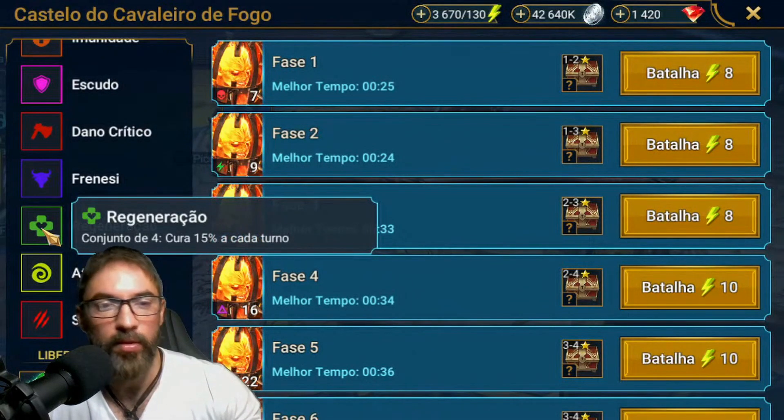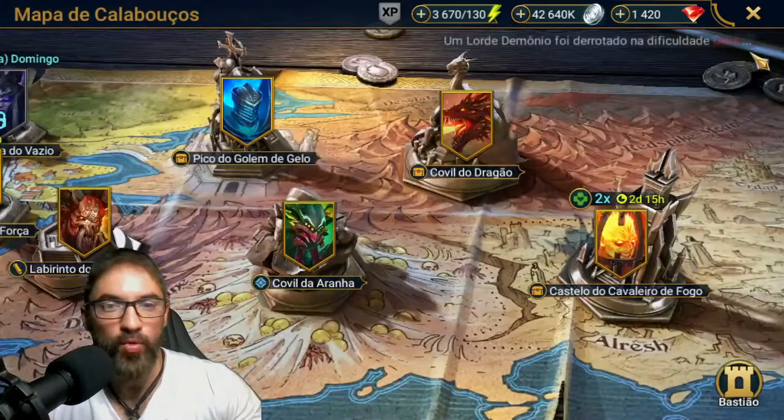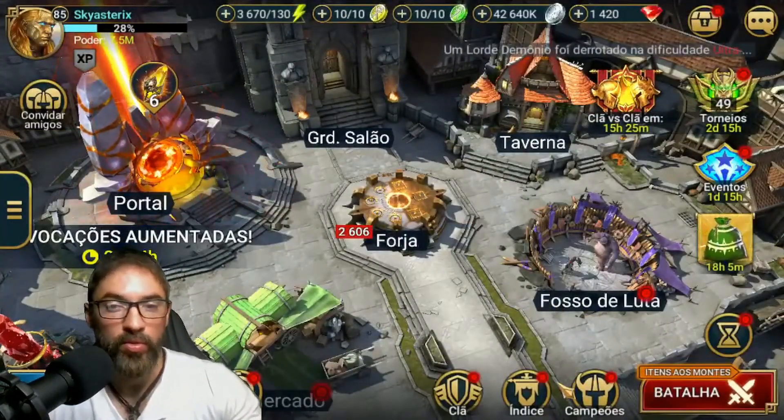This beautiful thing here — Conjunto de 4 peças, cura 15% a cada dano. Look guys, this Conjunto de Cura, de Regeneração, funciona muito bem em determinados campeões no jogo, certo?